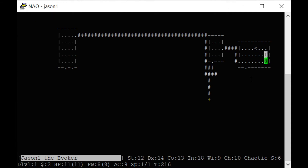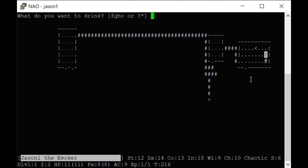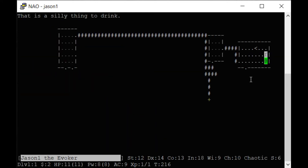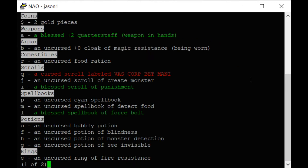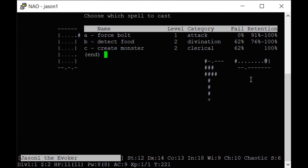Something was cursed — my scroll is cursed. I'm still going to keep it because you can remove curses from things. The spell book I have is not cursed, and since my intelligence is 18 I should be able to read it even though I'm only on level one. I learned Create Monster.